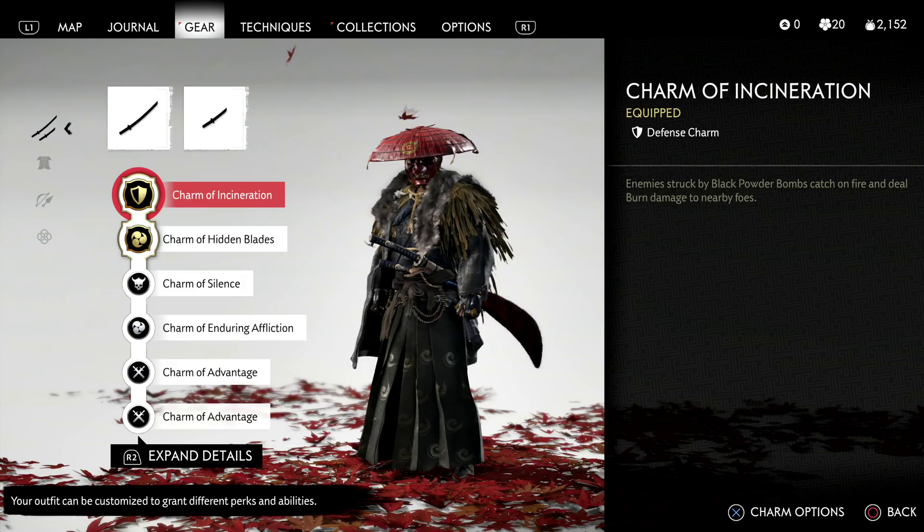As for the charms, things get a little bit trickier because there is a lot of flexibility. Personally, I would recommend the Charm of Incineration and the Charm of Hidden Blades. The Charm of Incineration adds a fire effect onto our Black Powder Bombs. Our Black Powder Bombs already deal a ton of damage, but with Charm of Incineration, anything the bomb hits will die. The burn effect makes sure to take out the heavies that would otherwise survive.